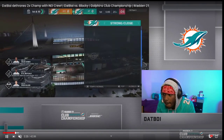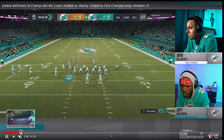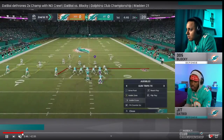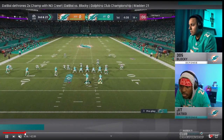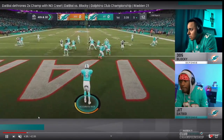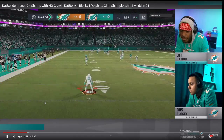Dat Boy is gonna start with the ball on offense, but honestly his offense is nothing crazy. He's running trips tight end, audibling down, gonna run double crossers. But really the game starts whenever he gets stopped and punts the ball back to Blocky. What we're gonna do is show you in practice mode exactly what Blocky is seeing on these plays.